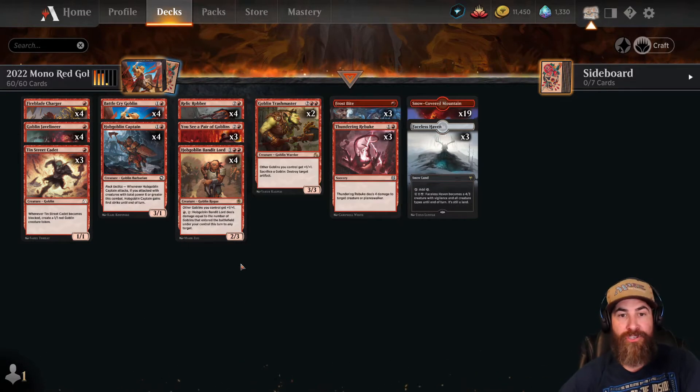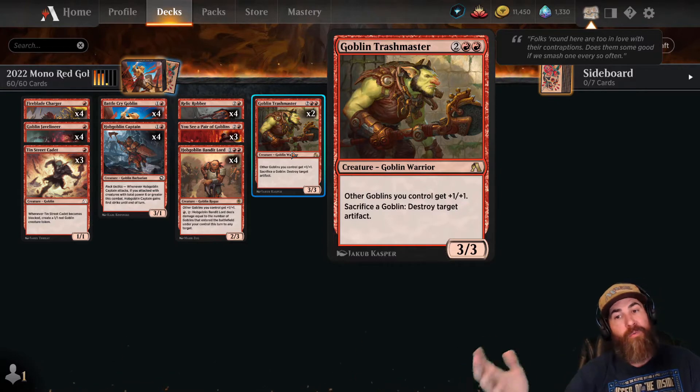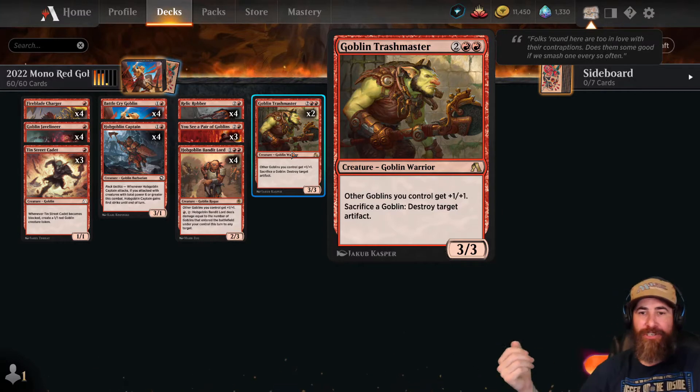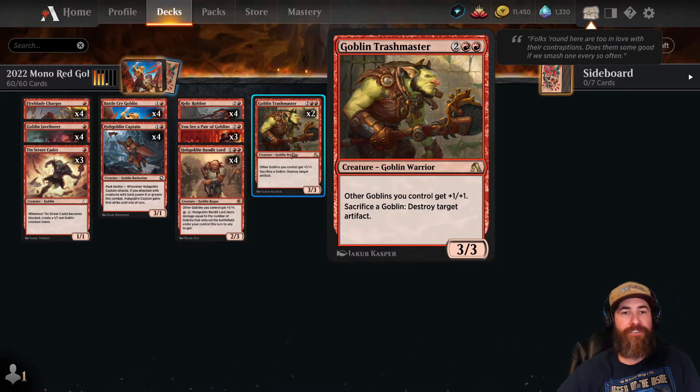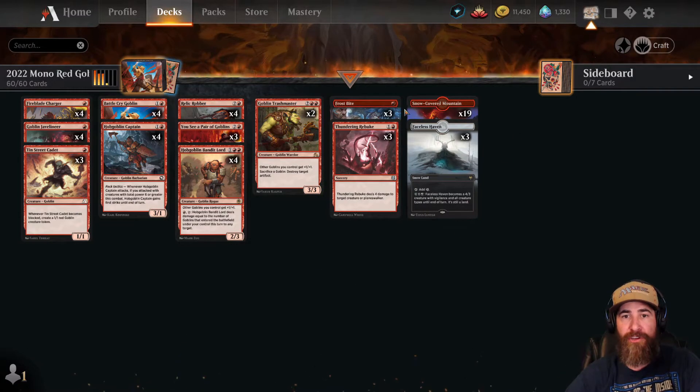We have two Goblin Trash Masters in the deck — one because it's a lord that gives all your goblins plus-one-plus-one, and the destroy-target-artifact ability can come into play here and there. Then onto our removal package.